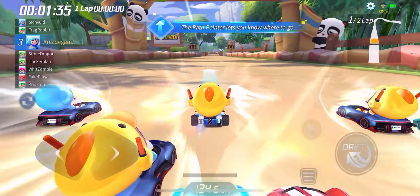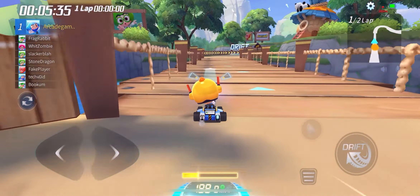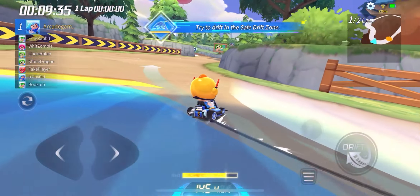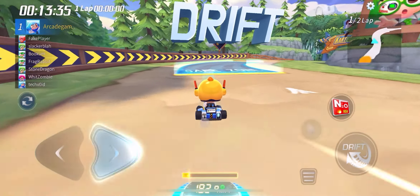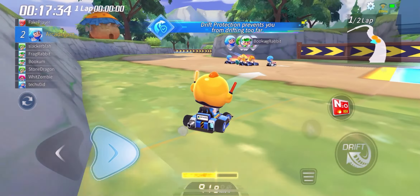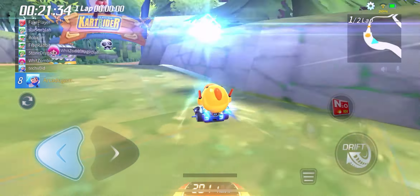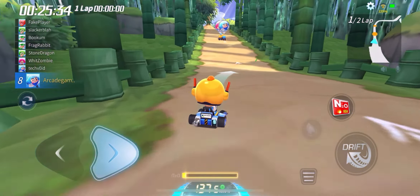The crash pointer shows where your cart is headed. Use it to avoid obstacles. Try to drift within the safe drift zone. Crash protection reduces crash penalties, but it also disables shortcuts.